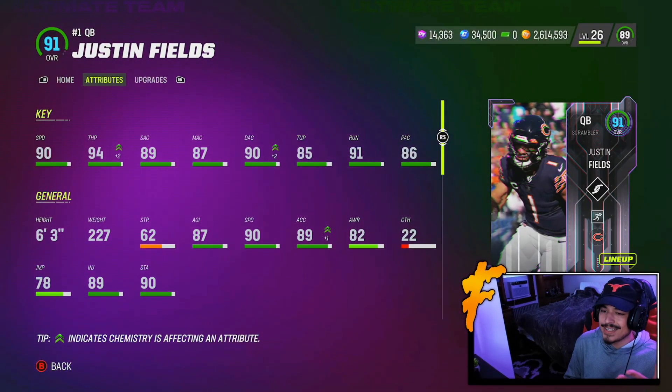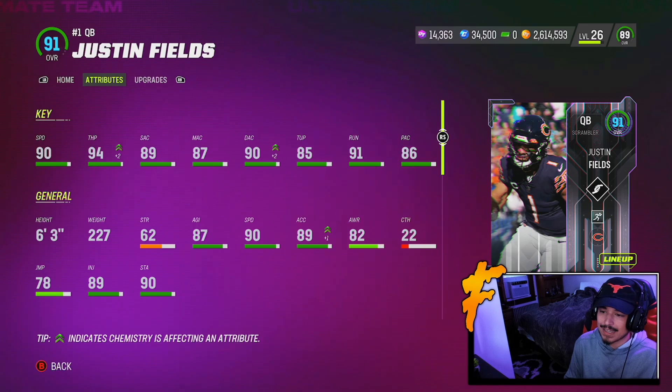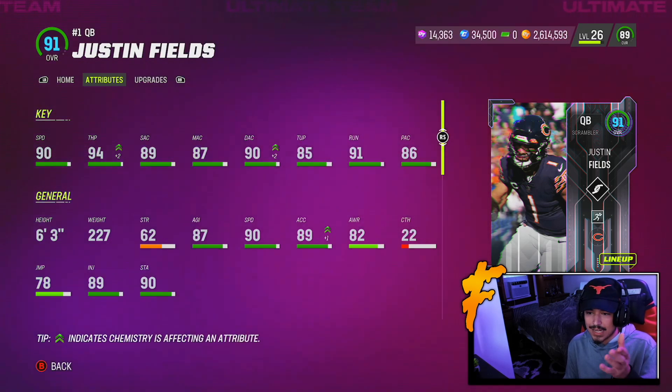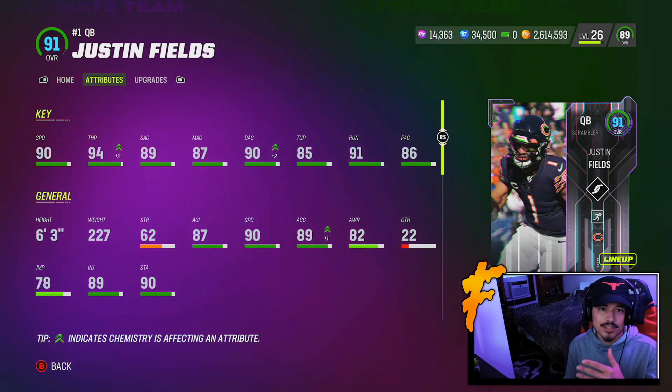Here are his stats. If you are a passer, if that's your play style, if you like playing from the pocket — don't get this card and expect him to throw well under pressure. He has 85 throw under pressure. I do have the Let It Rip strat card so 94 throw power is still pretty good, but without a strat card we're under 90 in all accuracy stats.